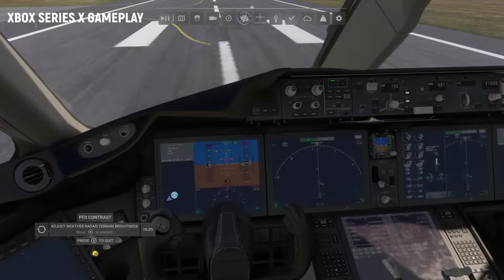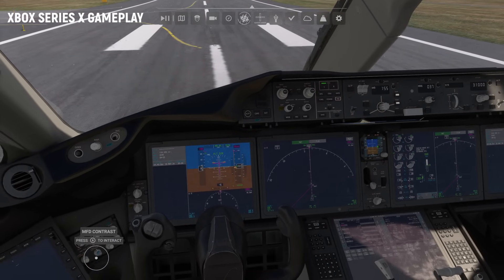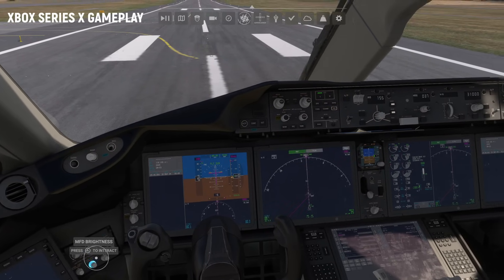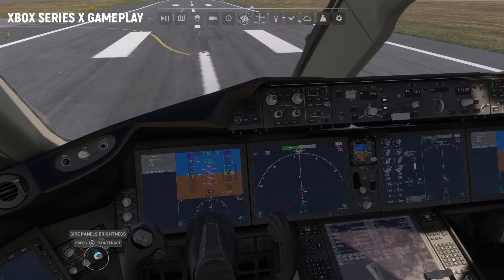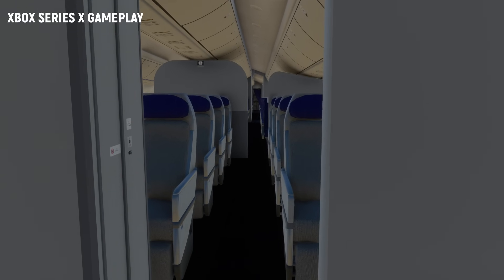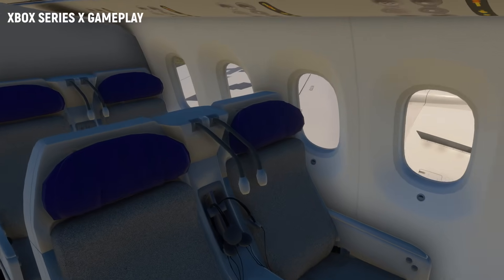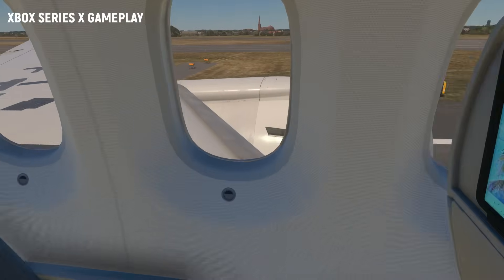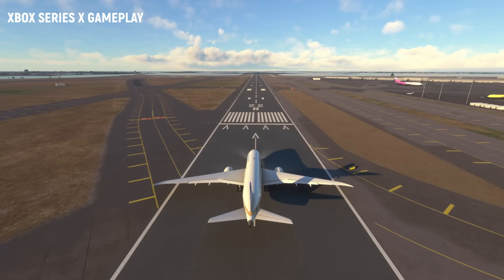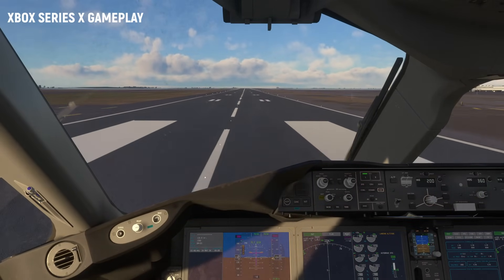I've been able to test the plane at several airports since the release of SU-15, and well done to Asobo — the results are much better, not to say incredible. I managed to take off from Paris Charles de Gaulle airport and even from GFK with the Samsung Manhattan CD add-on, something that was completely impossible last year. I didn't have a single black avionics screen or a single framerate problem. So it's all good in terms of performance for the Bravo liner on Xbox.